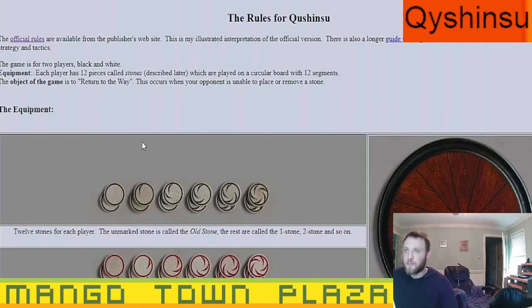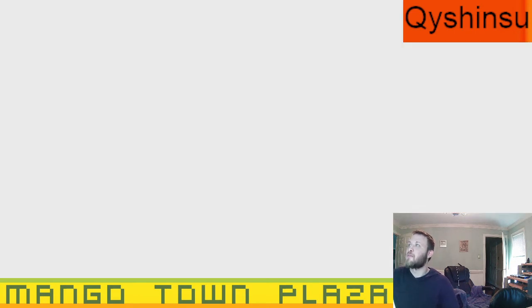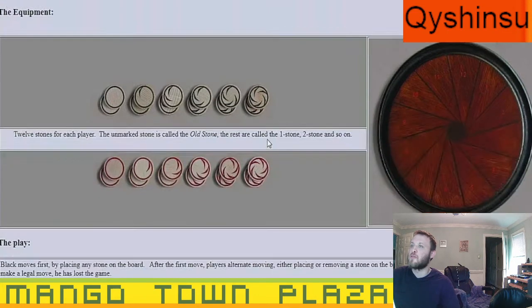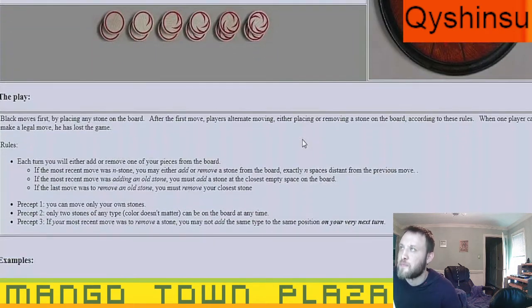The game is for two players. Each player has 12 pieces called stones, which are played on a circular board with 12 segments. The object of the game is to win when your opponent is unable to place or remove a stone. The unmarked stone is called the zero stone; the rest are called one stone, two stone, and so on up to five.